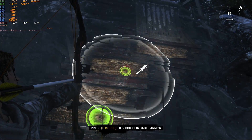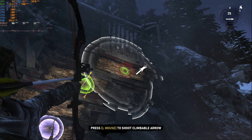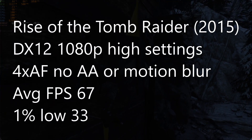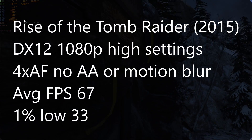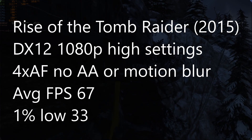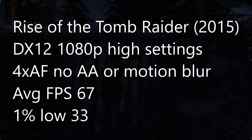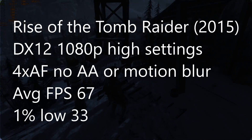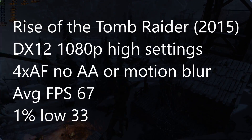Up next we have Rise of the Tomb Raider from 2015. Using DX12 at 1080p with high settings, 4x AF, and AA and motion blur off, we get an average of 67 FPS with 1% lows of 33. I did also run a benchmark with the CPU in its stock configuration — that ended up getting an average of 61 FPS and 1% lows of 29, so it wasn't too far off.